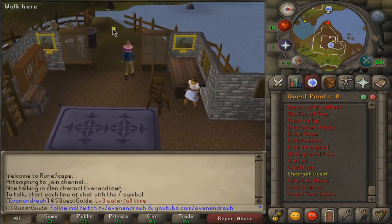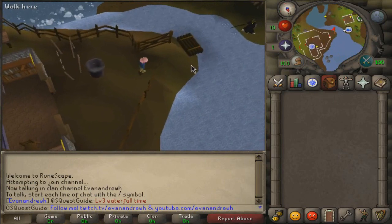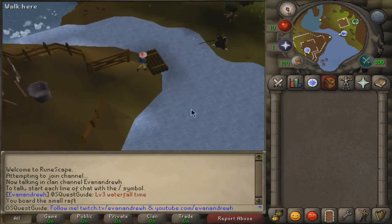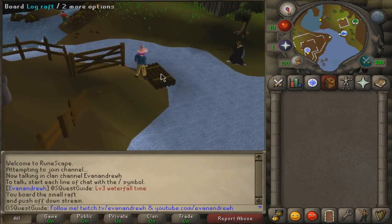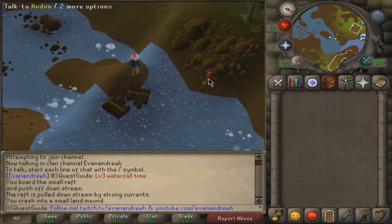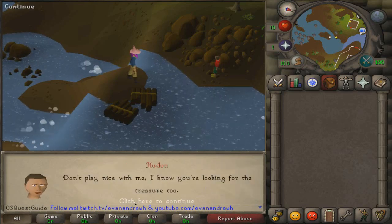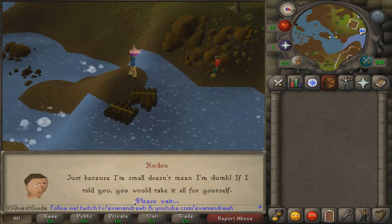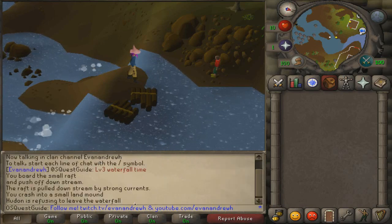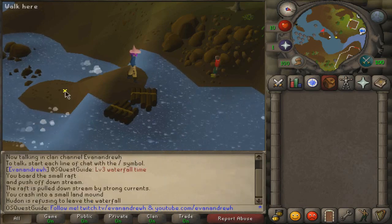Once your quest has started, walk out to the west and you'll see a raft. Go ahead and click on the raft. Once you board it, you'll end up crashing right here and you'll see Hooten, the kid. Talk to him. He'll start talking about some waterfall treasure, he'll ask to help, he'll say he's fine alone — and that's fine.